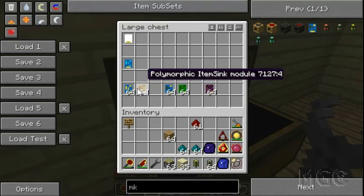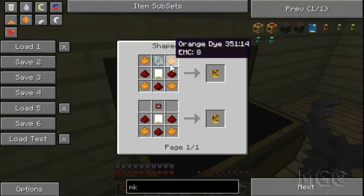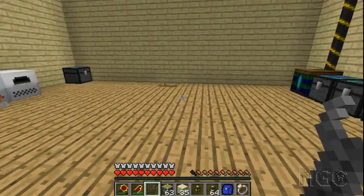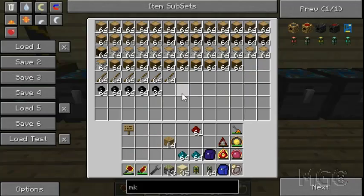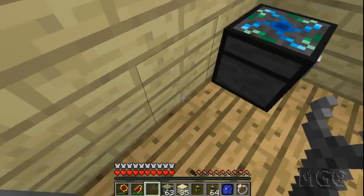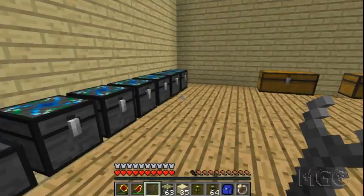You've got the polymorphic item sync module, crafted with a gold gear, and a similar version crafted with an iron gear and orange dye. What this module does is communicate with the quick sort module — anything the quick sort module pulls out of the input chest will be routed to the chest that already has that item. So if a chest is full of wood and has a polymorphic item sync module, any new wood gets sent there.